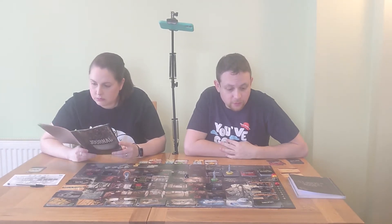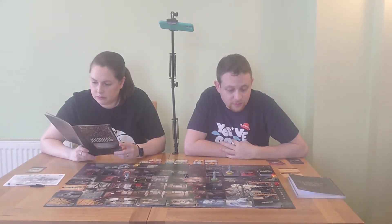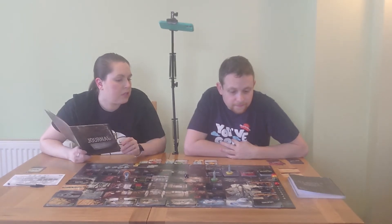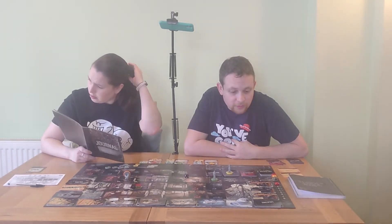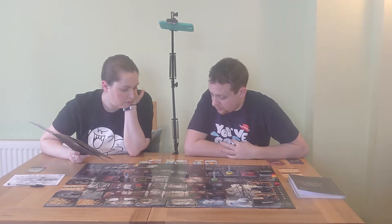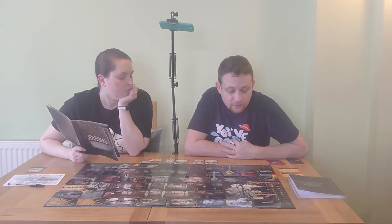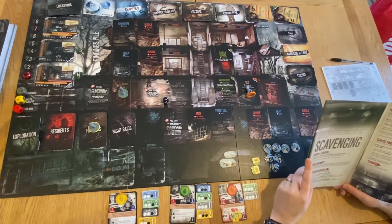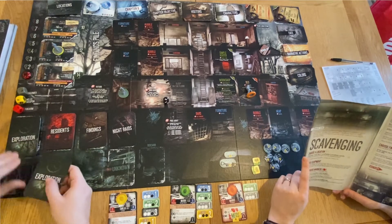We choose between the flats and the hospital. The hospital lets you return four exploration cards to heal - useful for Marin's two illness later - or six to trade. But the ruined block of flats gives more chance of food like coffee and vegetables, while the hospital gives meds and bandages. Given our lack of food, we choose the flats. We draw twelve exploration cards.